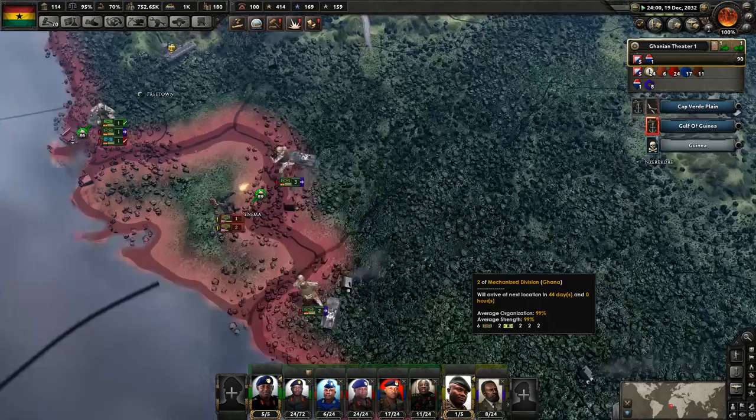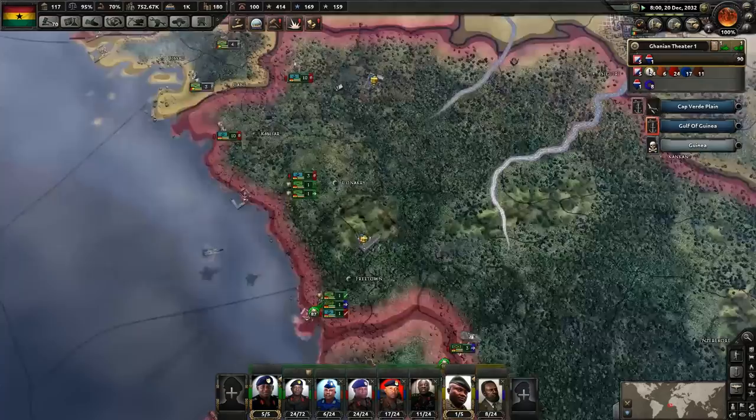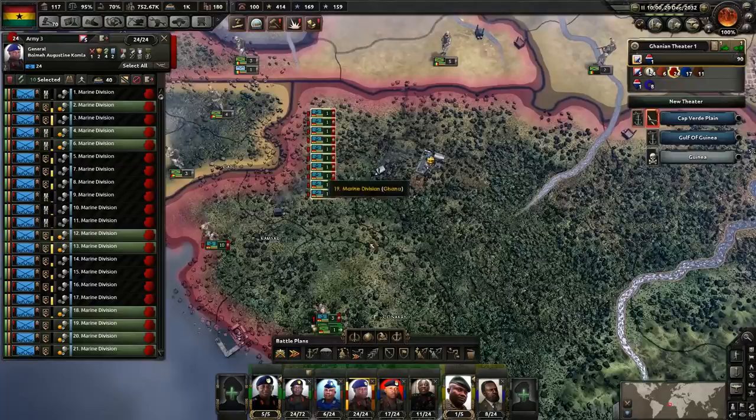They were also attempting to land there. What I should do is take these 10 marine divisions that are really not doing anything sitting there and redeploy them over here.